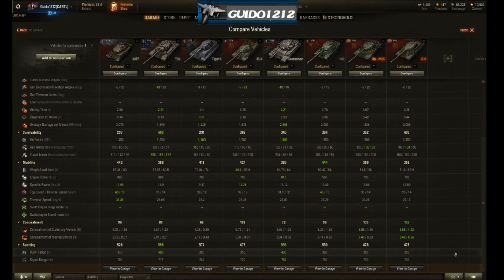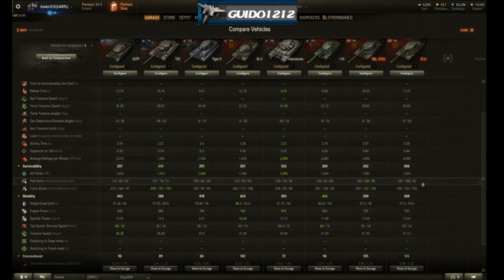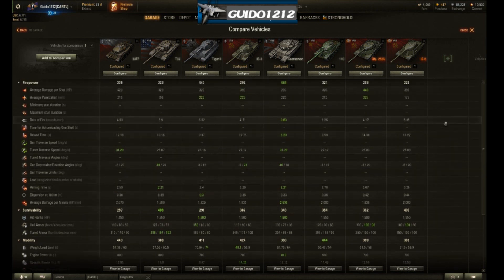Concealment is roughly the same as everything else. View range is 370 — abysmal, though not as bad as the IS-3 or IS-6. The reason I included the IS-6 in the comparison is this: if you put the D25T on the 53 TP — 175 pen, 390 alpha — you've basically turned yourself into a bad IS-6. The IS-6 has better angling and the turret somehow feels better. So I would completely recommend leaving the stock gun on this tank until you get the tier 9 gun.